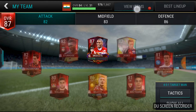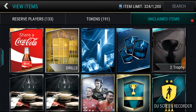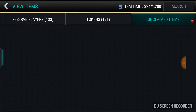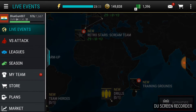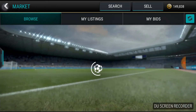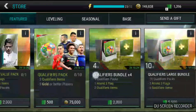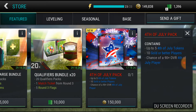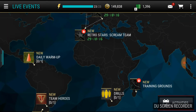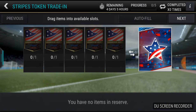So today we are gonna open a few packs and we are gonna open a special pack — that is the 4th of July pack. This pack contains up to five 4th of July tokens, ten gold or better players, and a chance of a 90-plus rated overall. So let's see what are the plans — seasonal strip token, okay.